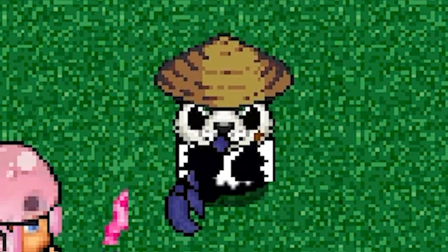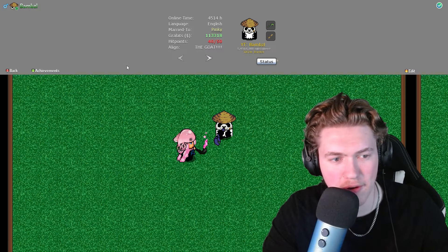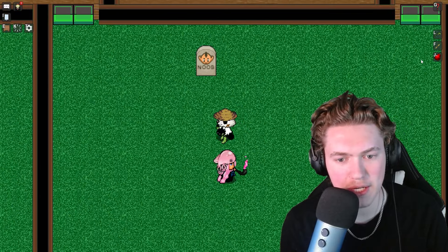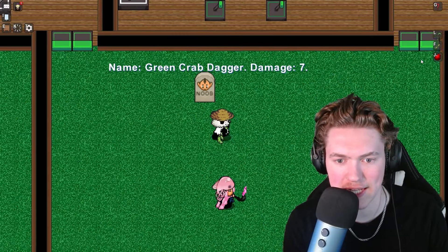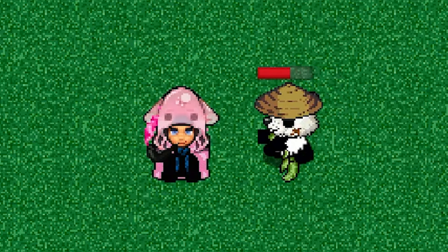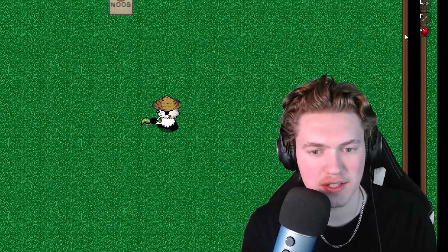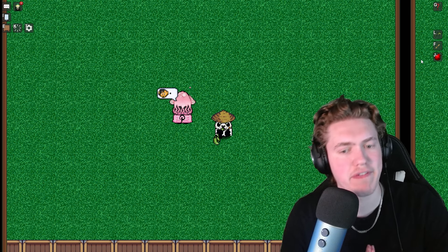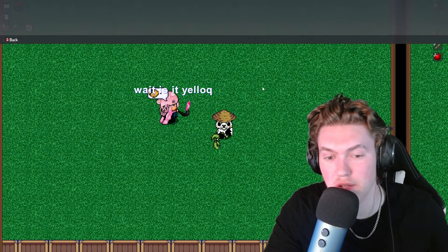We've reviewed three out of the six crab daggers so far and none of them are anything that special, but they're true to my heart. We're going to check out the green crab dagger next — it kind of blends in with the grass just a tiny bit. Seven damage as well. The crab daggers are just some of the coolest items in this game. Pinky's also got the crab dagger — let's go! I don't think this one does any sort of effect unless my screen's just not showing it. That's a perfect transition into the yellow one next.